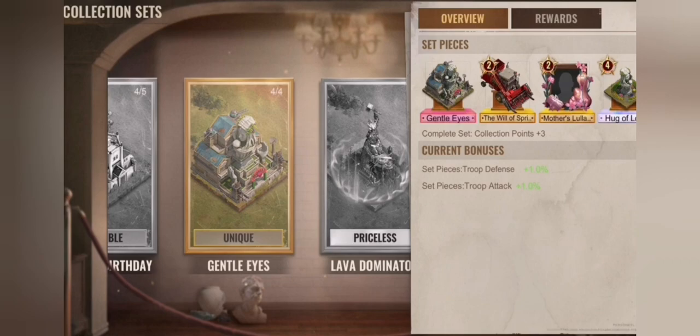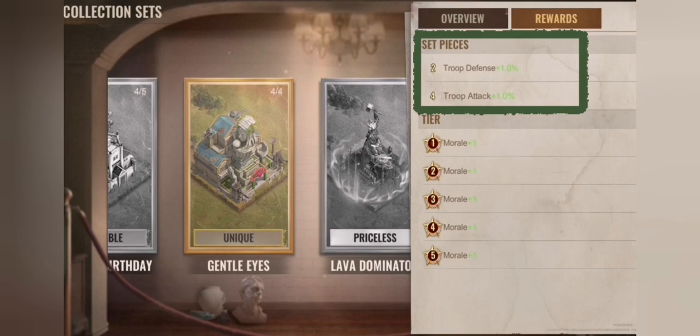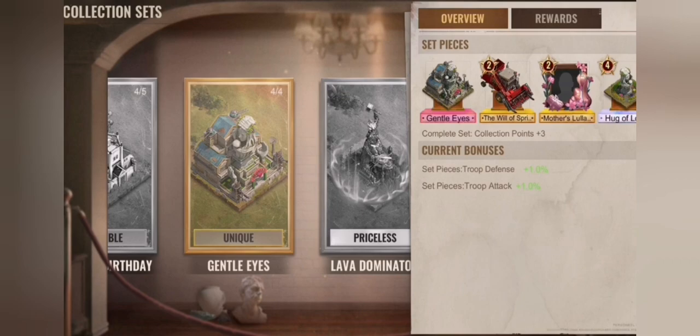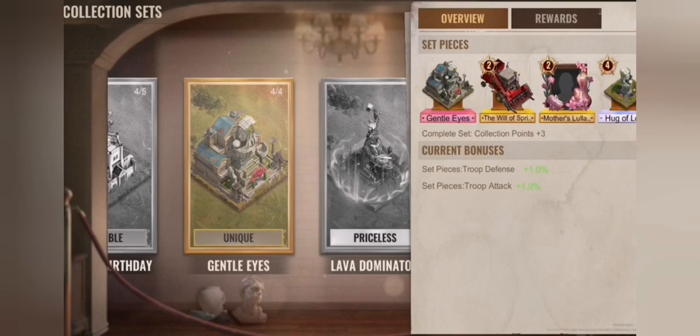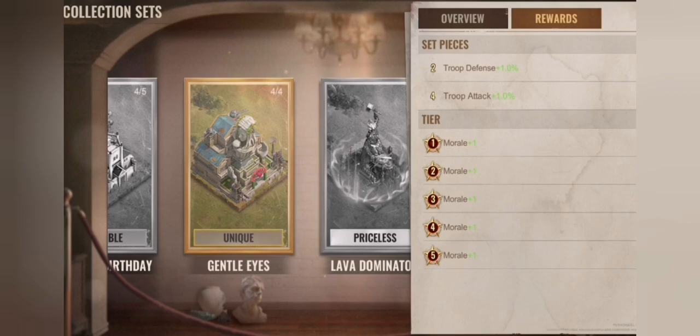If you have set pieces — like I have the HQ skin, just a normal one, no upgraded one — you can see the small icons on the top left corner of each merged skin, the frame, and the statue, showing the upgraded tier of the parts. This gives you troop defense and troop attack, each at 1%. I have both because I've reached set pieces at level 4, so I get both buffs. However, I don't get morale because my HQ skin is not upgraded to tier 1 — at tier 1 you would get morale 1.